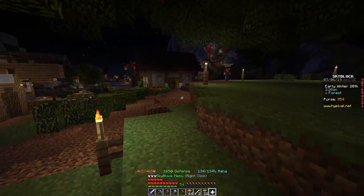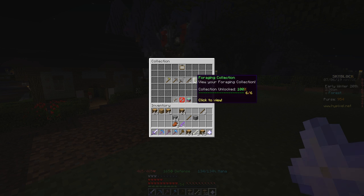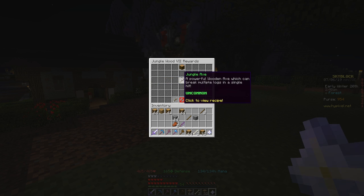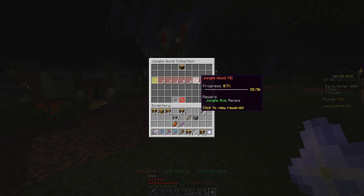And if you guys are wondering how you unlock the jungle axe, it's pretty simple actually. You want to head into your collection, foraging, and under the jungle wood collection, you need 5,000 jungle wood to unlock the jungle axe recipe. And if you look at the recipe, you need three pieces of enchanted jungle wood, which is not really that expensive, but 5,000 wood will take you a while. Keep in mind, this is 5,000 jungle wood specifically — other kinds of wood like oak wood will not count towards this collection.